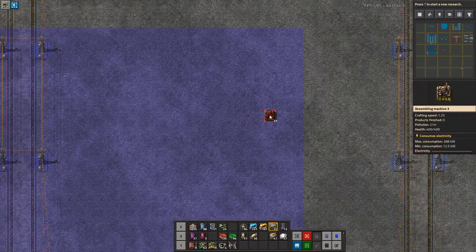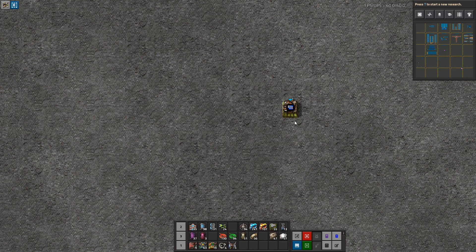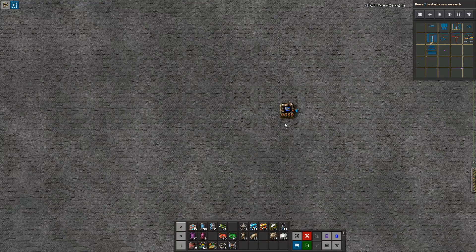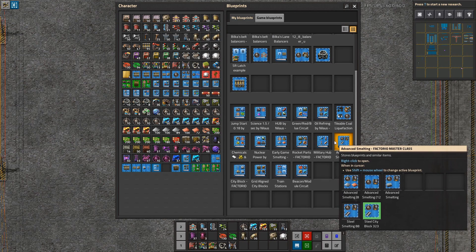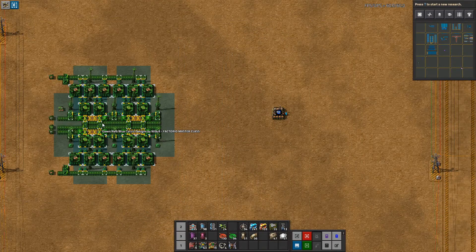Blue circuits. Here we are. Those are always difficult because in the beginning when you build them, you don't expect how much you actually need. So here we have our blue circuits build, and we're actually going to start by doing it in a different way. Basically, if we look at what I've done before — I did another circuit build where we did blue circuits — this is an upgradable one.